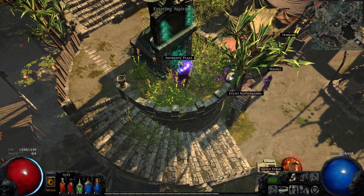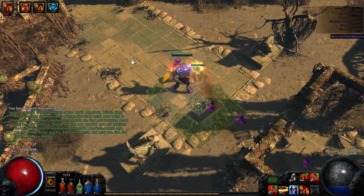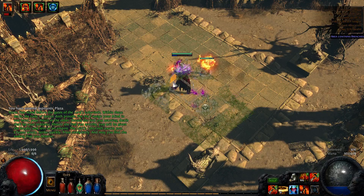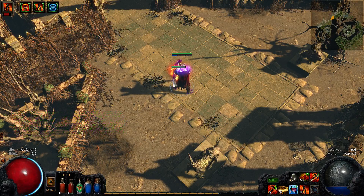And now I'm ready to go into Aspirian's Plaza. First things first, when you go into the lab — for those of you who don't know what the lab is — you have to complete the lab in Normal, Cruel, and Merciless in order to receive your ascendancy points. There are six in total: two in Normal, two in Cruel, and two in Merciless.